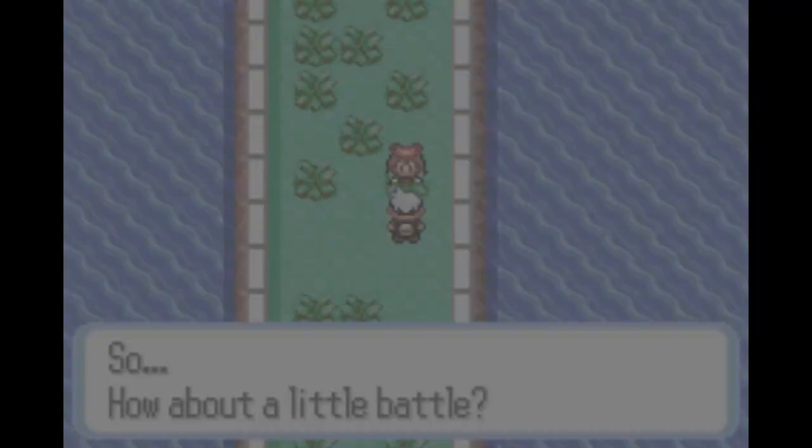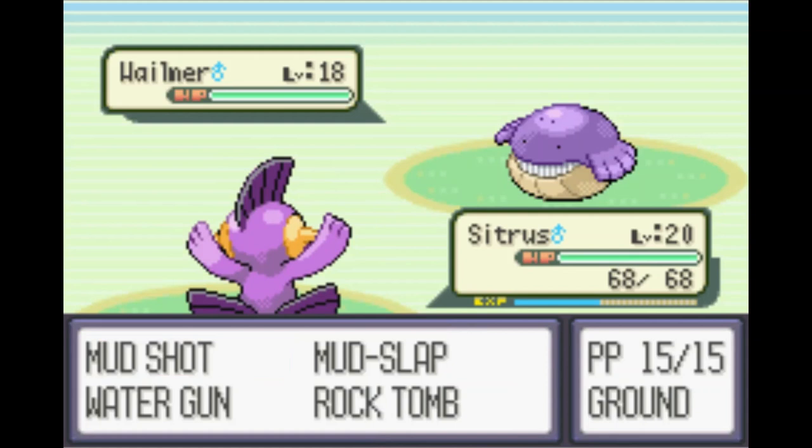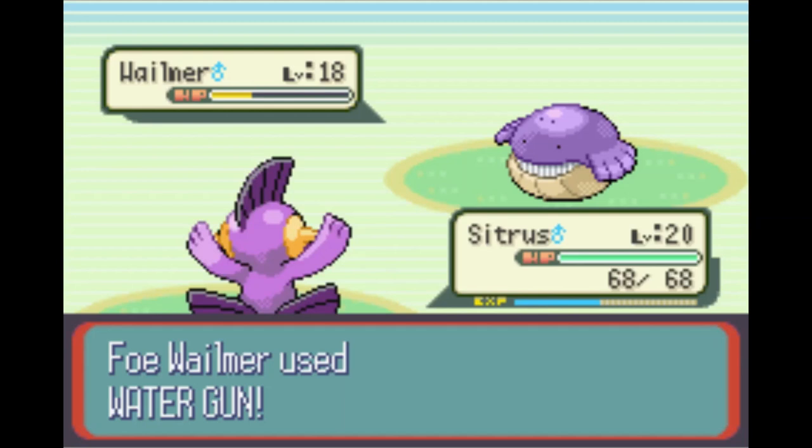On our way to the third gym against Watson, we get a rival fight against Mei. She does have the Grovyle, which hits all of our Pokemon except Nincada for super effective. So we've got to watch out for that as we drop back with a Mud Shot against the Wailmer — almost a one-shot. The Water Gun comes down, does decent damage to Citrus, and we two-shot the Wailmer. That leads us to the Grovyle coming out.